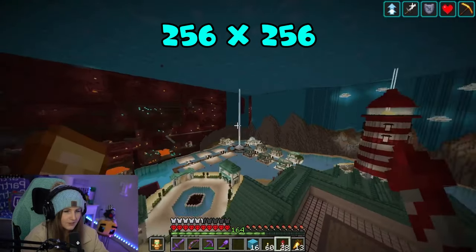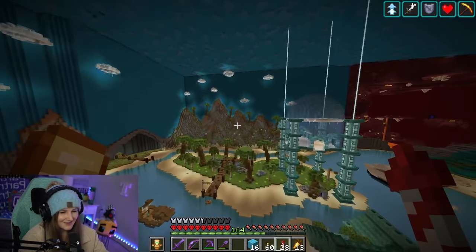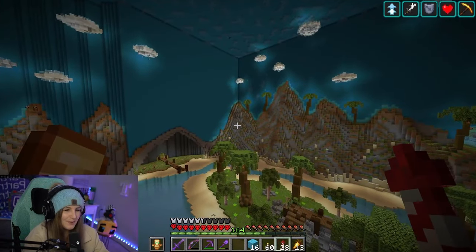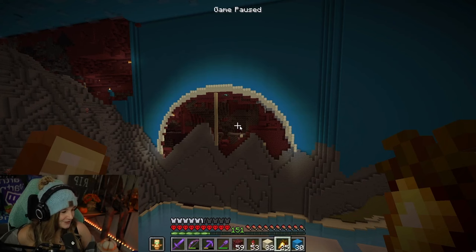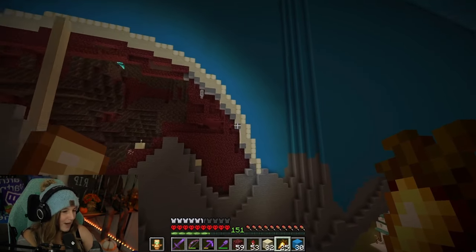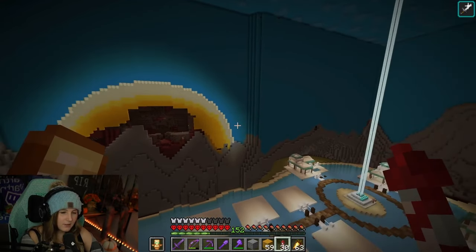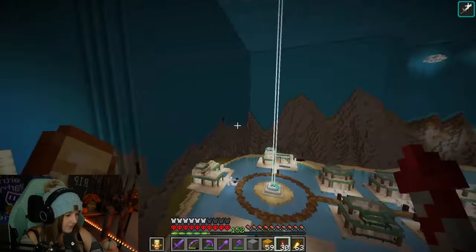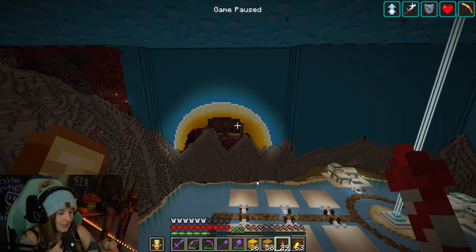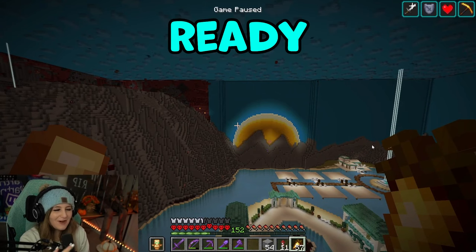Although only a 256 by 256 area was needed to be spawn-proofed around the wither skeleton farm, I wanted to expand it in some places to make it feel larger and more unique. To add detail to the sky, I decided to add a sun to the back wall, sort of nestled in behind some of the mountains. It was a little hard to figure out what blocks I wanted to use, but I went with mostly yellows and some frog lights to make it shine. I was pretty happy with it until someone said it resembled a hard-boiled egg — and now I can never unsee it. I've accepted it, but I'm not ready to change it yet.